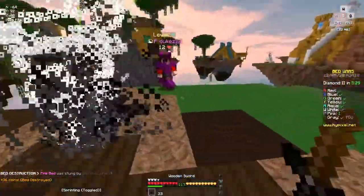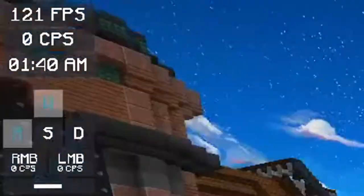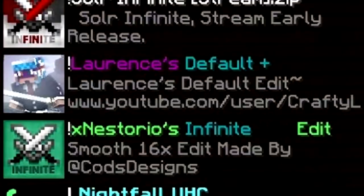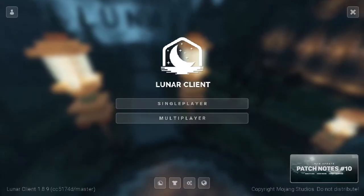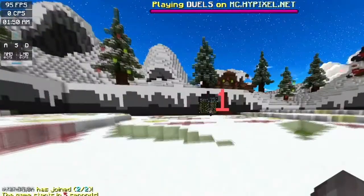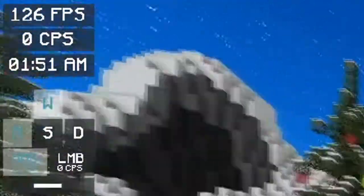In the Minecraft PvP community, it is pretty normal to modify your game in order to make it look better and give you some more information. Instead of going with the original look of Minecraft, texture packs are being used. In addition to that, with the help of so-called PvP clients, information like ping, CPS, framerate and much more is getting displayed on the average PvPer's screen.